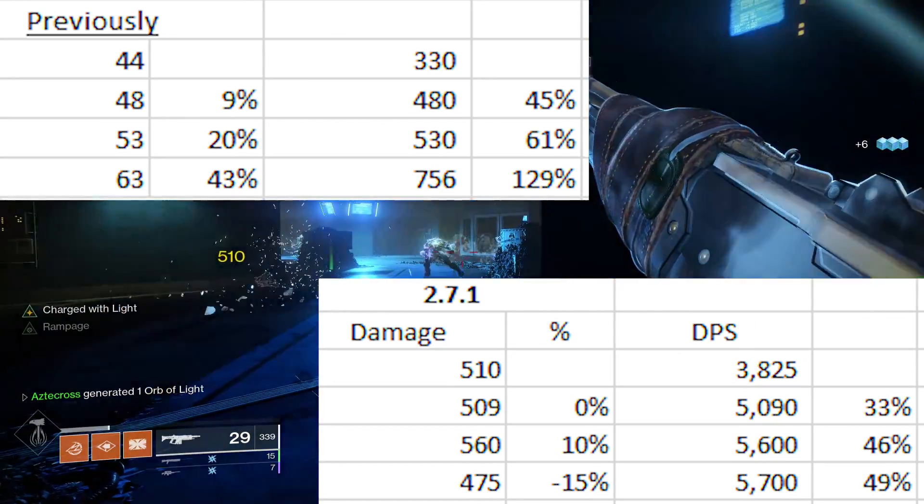Bungie states right here that they fixed an issue where Onslaught would reduce damage at two times Rampage stacks, despite not increasing the rate of fire. Notice that they did not mention PvE or PvP. I originally thought that was just for PvE, but turns out that's not the case. Breakneck with Onslaught got a buff inside of PvP as well as PvE.